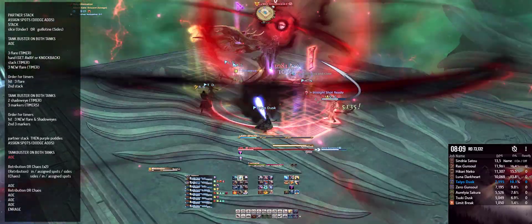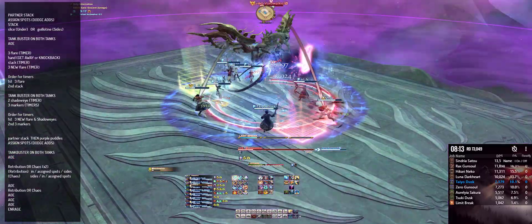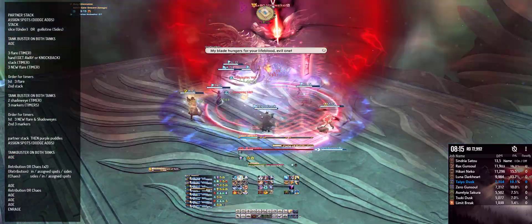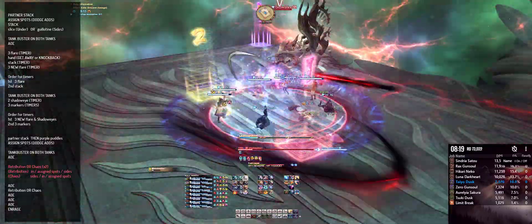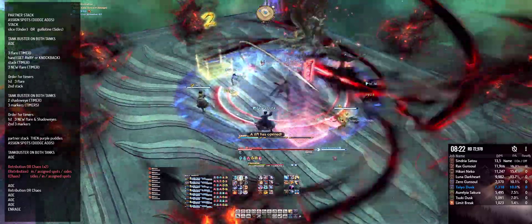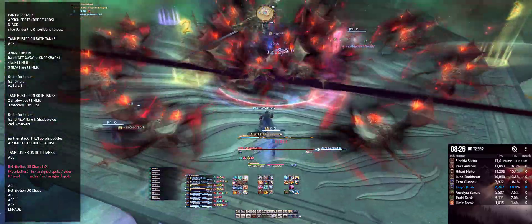The next mechanic going out will either be Cycle of Retribution or Cycle of Chaos. If it's Retribution, all players get under the boss, then get to their assigned spots under the boss without hitting each other with their cone attack. Then immediately all players get away from the boss and be on the sides to avoid the cleave from the front and back of the boss.